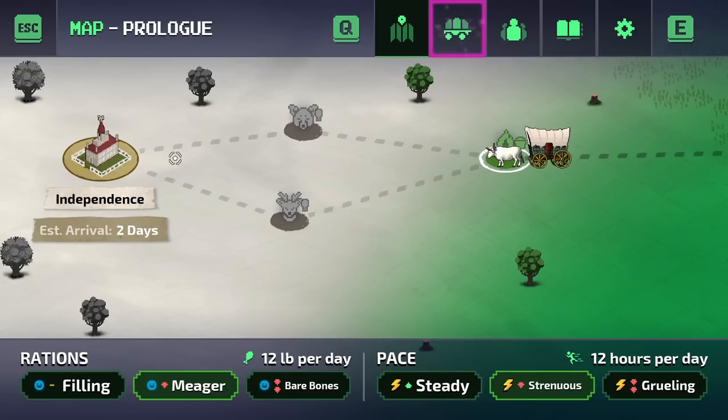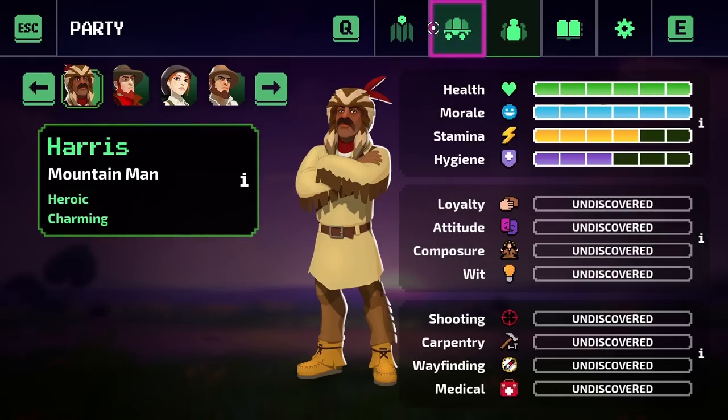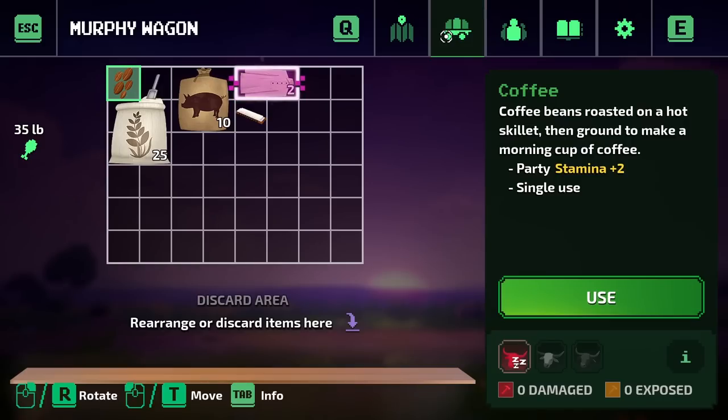We need to head towards Independence — it'll take about two days to get there. Let's take a look at our characters. We also have loyalty, attitude, composure, and wit, which will help us with things like hunting, trading, bartering, and haggling. Additionally there's shooting, carpentry, wayfinding, and medical. Some of these are undiscovered, so we won't really know what our group is good at until we try to do some of these things.